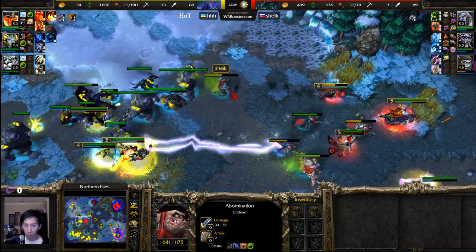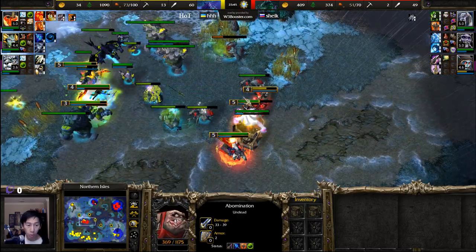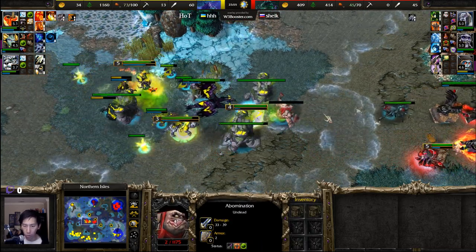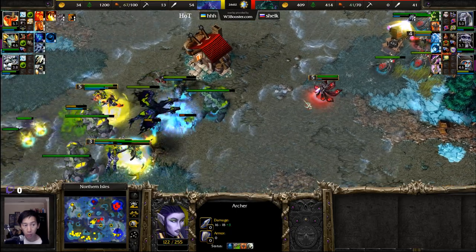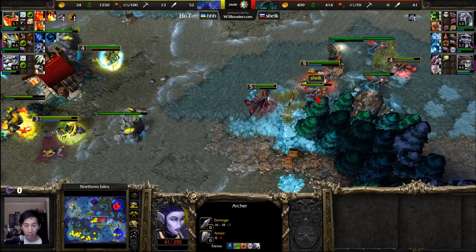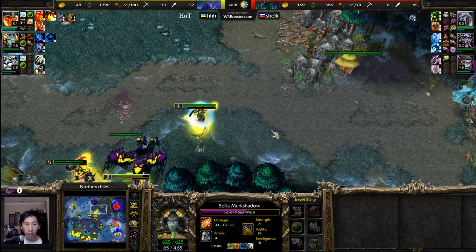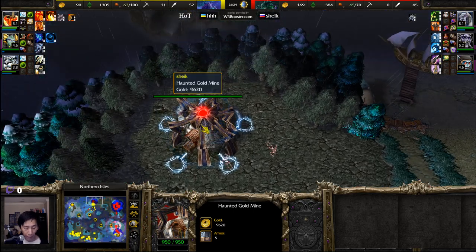More rejuvenations — a new abomination showing up to the party, getting slowed down. Adding in a dryad makes such a drastic difference, being able to pick apart those slow trailing units. Cold arrows also added in. More damage coming in — a taunt grabs a couple of those abominations. One abomination is falling — a second abomination falls as well. Level four nearing for the Priestess of the Moon. A frost nova takes down multiple units. Cold arrows could now spell problems as the Naga Sea Witch makes its way over, using mana shield to absorb damage.